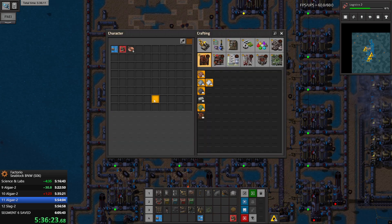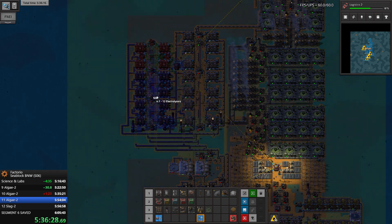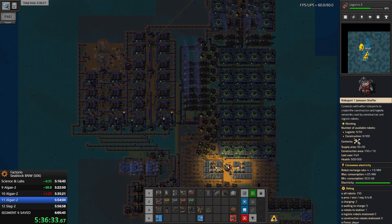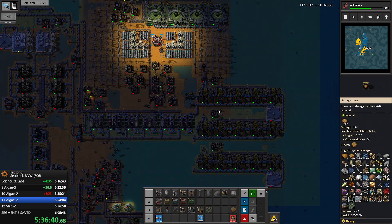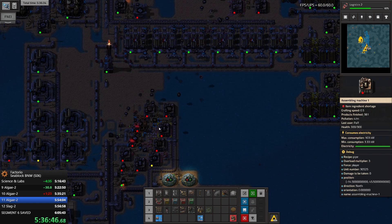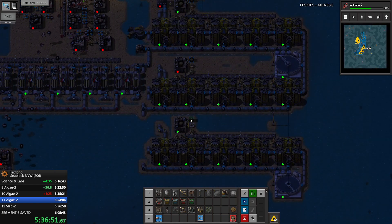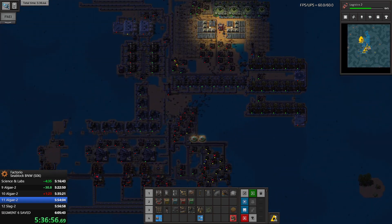We already have 8 - let's replace it with a regular chest just like this. We still have 100 construction robots. How much landfill do we have? We have 150 landfill - that is actually not a lot of landfill. That's not good. We need to collect around 700 or so. Now is a good time.